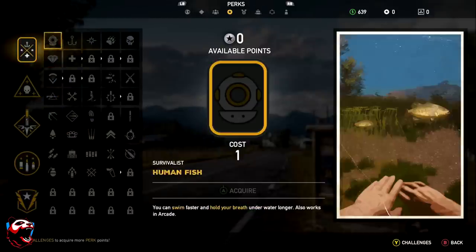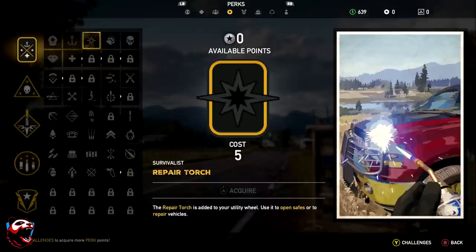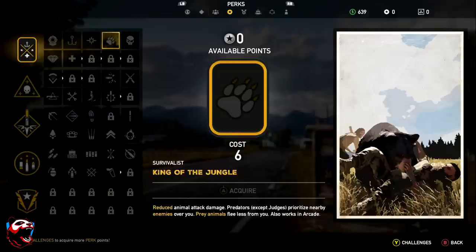The Survivalist category gives you a lot of useful stuff. First is Human Fish — you can swim faster and hold your breath underwater longer, and it also works in arcade mode. Next is Fisher King — fish will tire more quickly and it unlocks new types of lures in the fishing rod slot for catching heavier fish. You can also unlock the Repair Torch, which is added to your utility wheel and is used to open safes or repair vehicles.